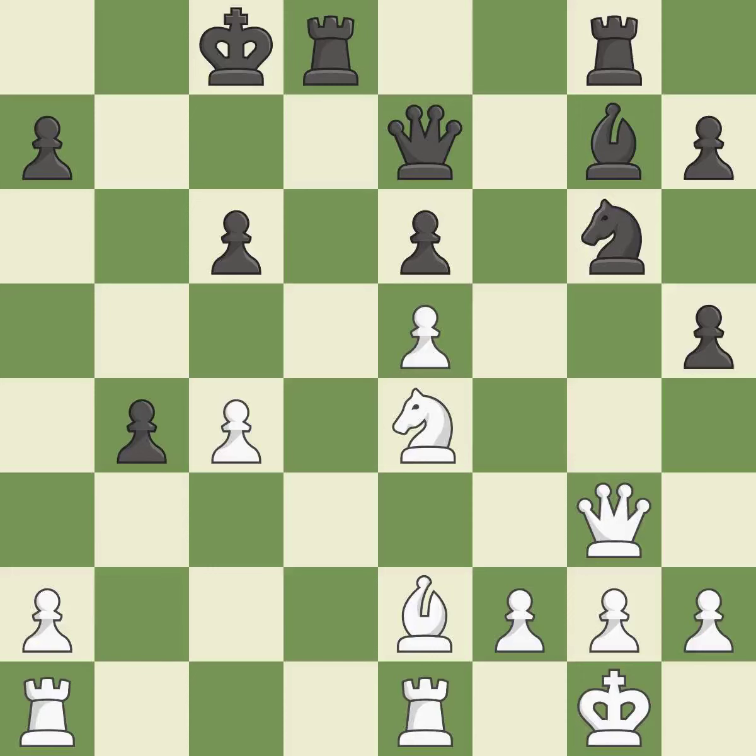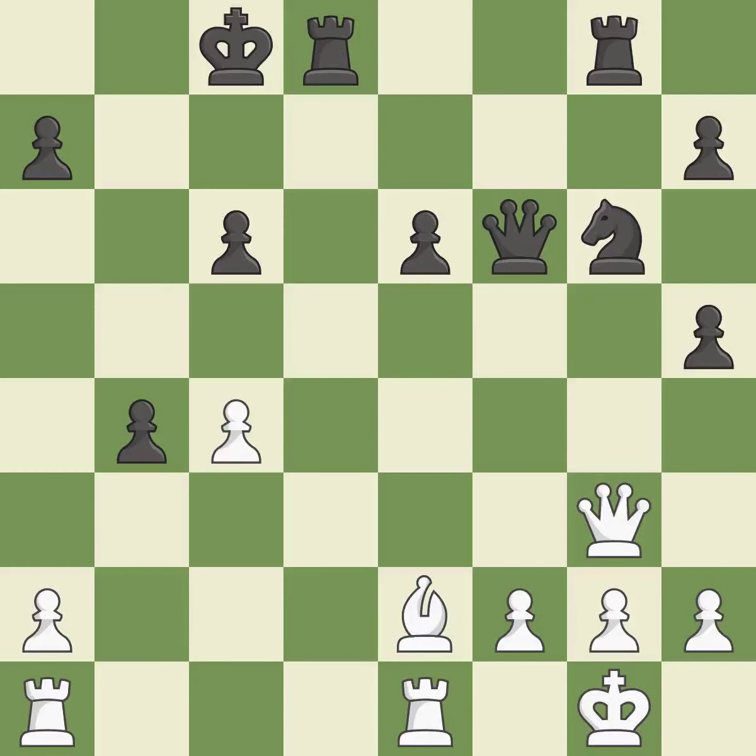This threatens to fork pieces — it is best. There was just one smart move to be made — it is incorrect. This removes the attacking knight. This is the only good move — it is a great move. Backs off — it is ideal. Recaptures. This threatens to reveal an attack on a queen — it is best. This is not the right idea — it is an inaccuracy.